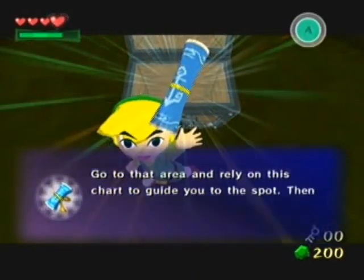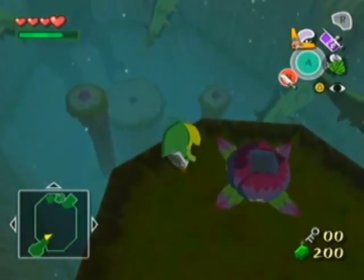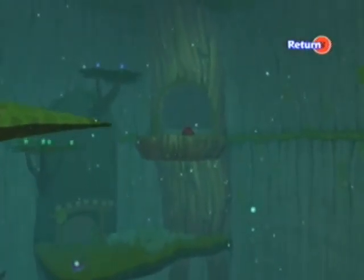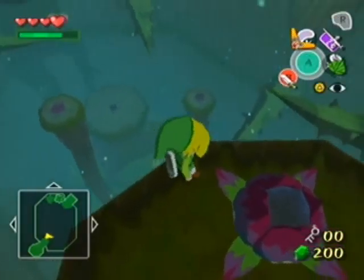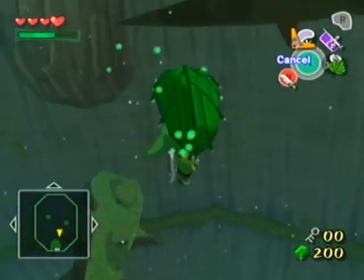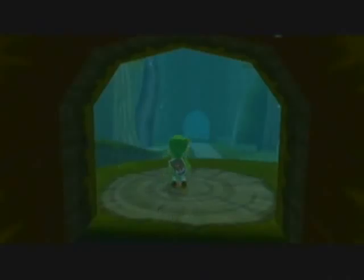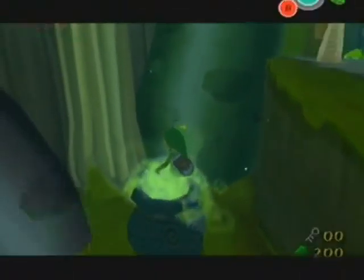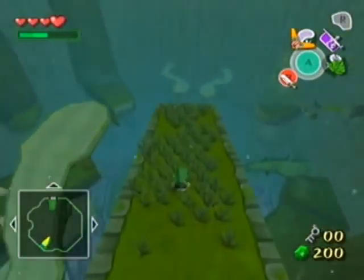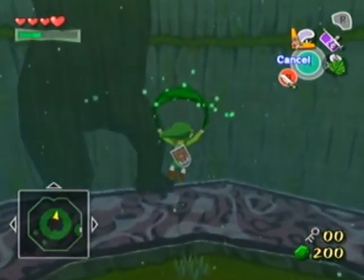Normally by now I would just cut back to where I was, but I can actually show you that if you want, you can head back to the first room here and utilize the warp pot to your advantage. You could use the warp pot to get there in the first place, but the path seems more convenient and more cool if you just walk there. Now that we're done with all that, let's be on our way to the boss.